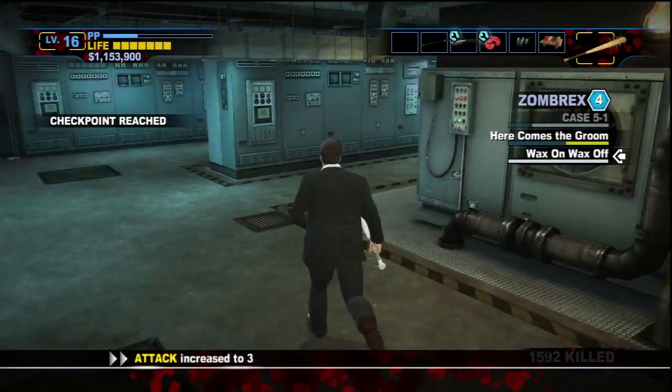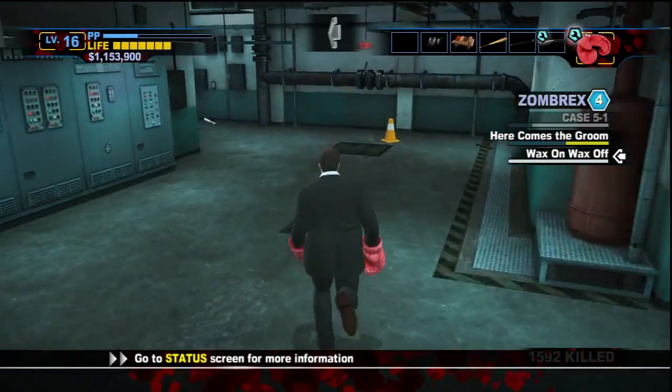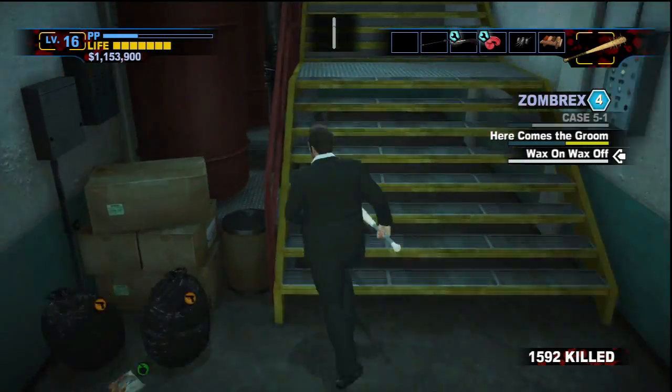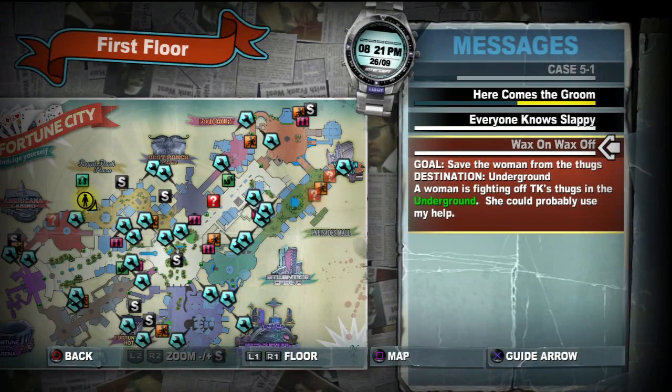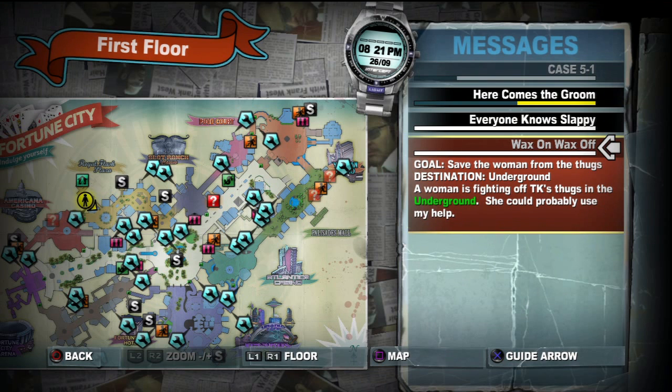Hey there guys and welcome back to Dead Rising 2: Off the Record. In this episode we are going to do the mission 'Wax On, Wax Off.' Just going off the name, I'm presuming we're going to have to save some woman from a place where you get your bikini wax or whatever. Or fighting off TK's thugs in the underground — that could also work.